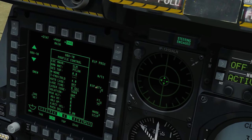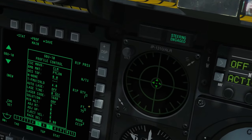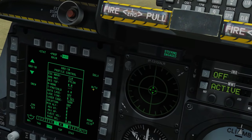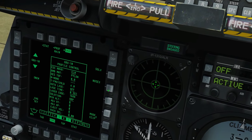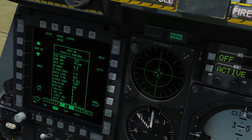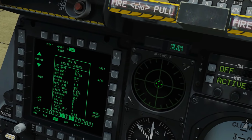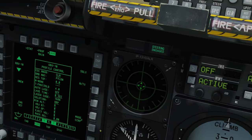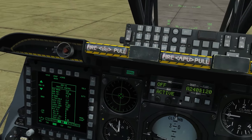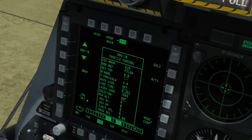For ripple settings we can change ripple quantity and designated spacing between each bomb impact from the UFC. Mode of release: do we want CCIP — Constantly Calculated Impact Point — or CCRP — Constantly Calculated Release Point? We'll always want CCRP for dropping a GBU. Technically you can do it from CCIP but it defeats the point of having the GBU, so always CCRP.